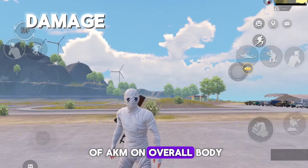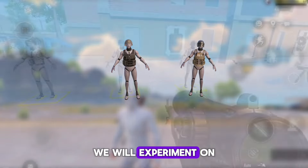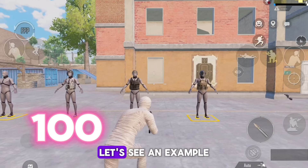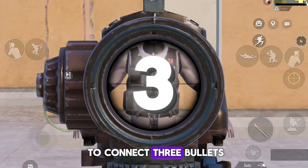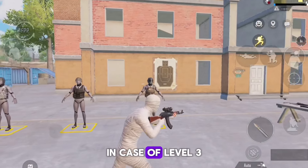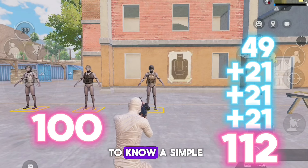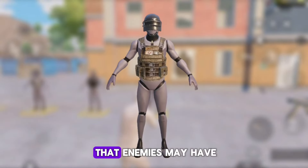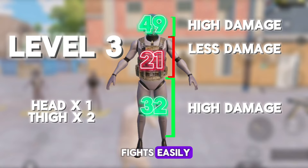Let's test the damage of AKM on the overall body. Here you can see the damage breakdown of AKM on different types of vests and helmets. We will experiment on level two and level three vest and helmets since they are commonly seen in battleground. We need 100 damage to knock down an enemy. With one headshot connected, you just need three bullets to knock down a level two geared enemy. For level three, we may need four bullets. The secret strategy: when you find out enemies may have level three vest, focus on the thigh — it gives more damage than the chest, and you can win fights by connecting just three bullets.